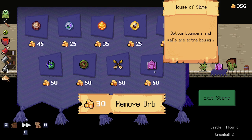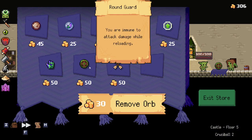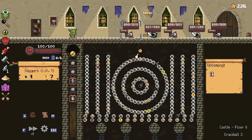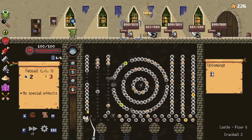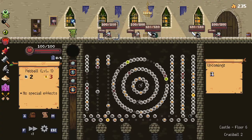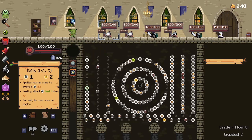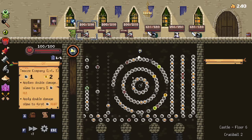Bottom bouncers, and extra bouncy! Going for the super bouncy build! I don't know what that word really means. You want me to do attack damage while reloading — it's not a bouncy orb. I should have gone for the ultra bouncy ball. The rub orb. Wow! It is a bouncing — look at that bounce!